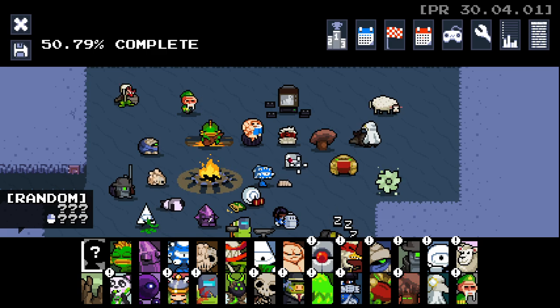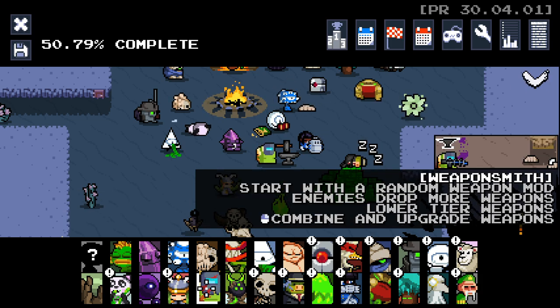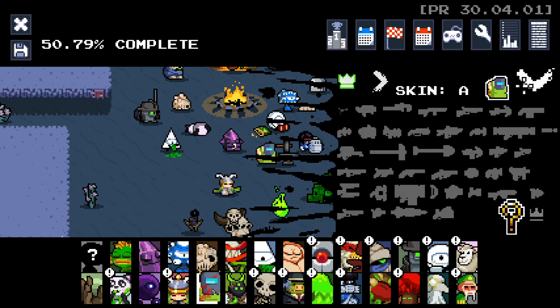Hello everybody and welcome back to another episode of Euclid Throne Ultra. We're going to jump in this time as the Weapon Smith, who's kind of interesting. Starts with a random weapon mod, which I like the idea of. Enemies drop more weapons, you get lower tier weapons, but you combine and upgrade weapons, which sounds kind of interesting.